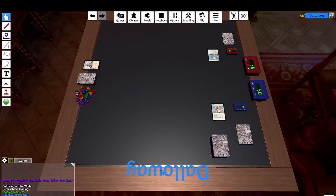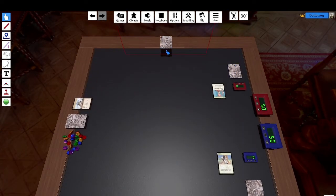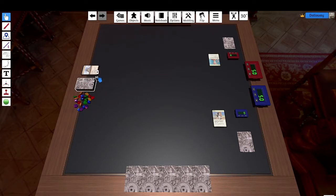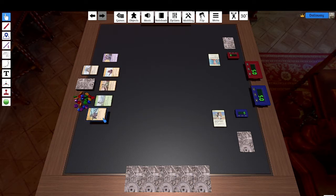Both players will draw five cards. And then we will turn over five of the Gem cards and form the Draft Room. So let me explain those Gem cards.